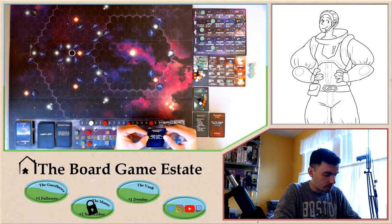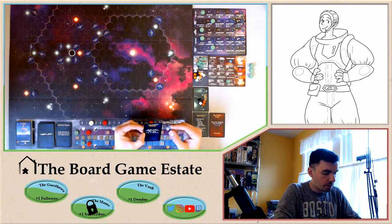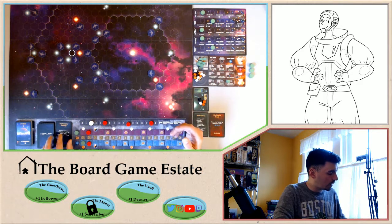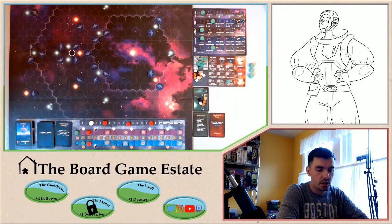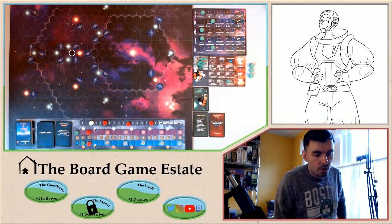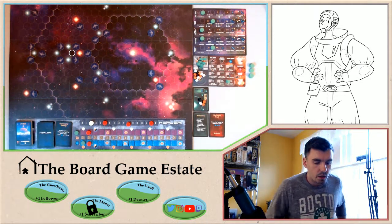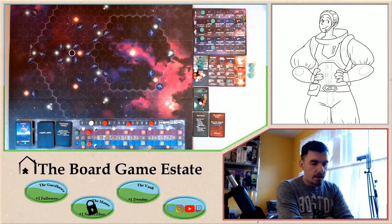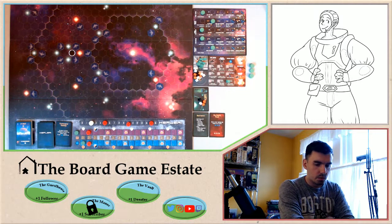Scientific research card: Extraterrestrial Knowledge — each player may advance one technology by one level for free, burning one resource for every technology leadership track gained. That will be very good. At the end of the turn we'll use that to get our antimatter up one more level — that's probably what we'll use it for. We also need some white cubes.